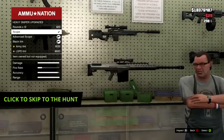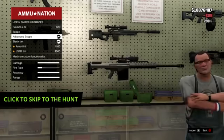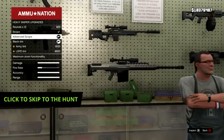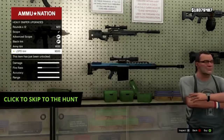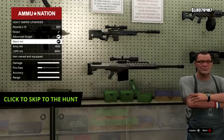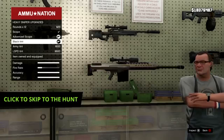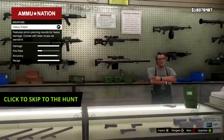Bring it on. Get an advanced scope. Give it an army tint to make it seem like the real deal. I mean, we're not in the desert, Tim. Is there a green tint? We'll just go with the standard. I think you're missing a trick - without the army tint it makes you feel more badass.